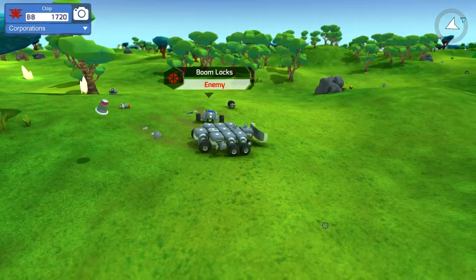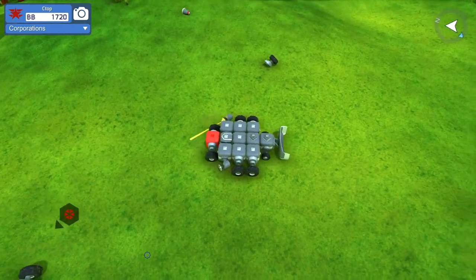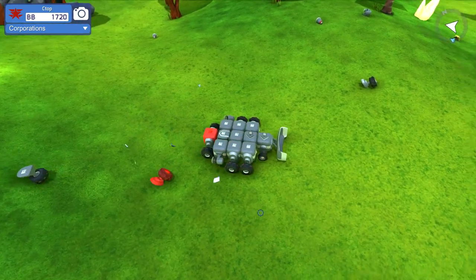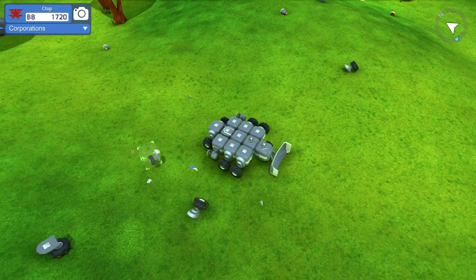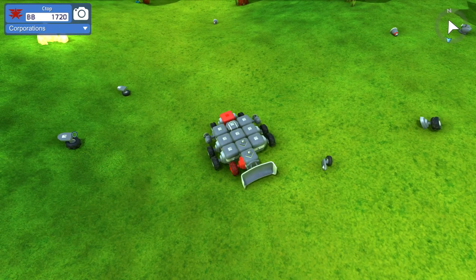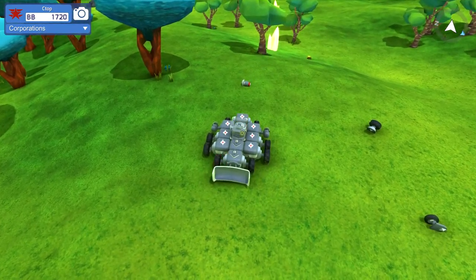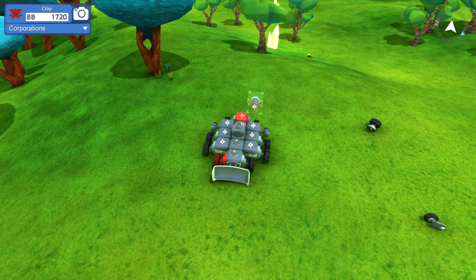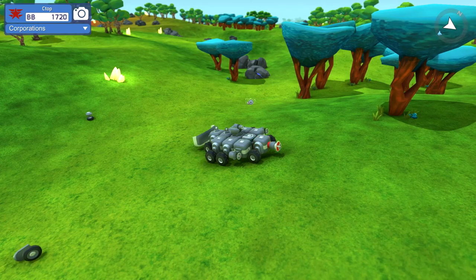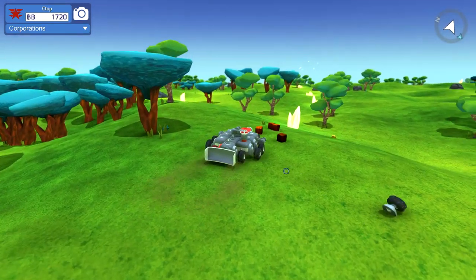We had that ground pound thing but we blew that straight off. Why did our top just fall off? He wasn't even shooting at us. We can replace these little wheels back here with the big wheels now - we've graduated to big boy wheels. The ground pound can go up there. These lasers we'll just carry around for now even though we can't aim them forward yet - we can aim one forward. We'll just shoot it straight up into the air. Oh man, we destroyed a tree.